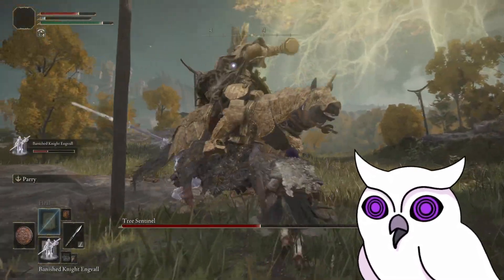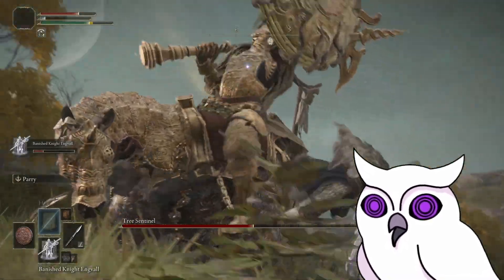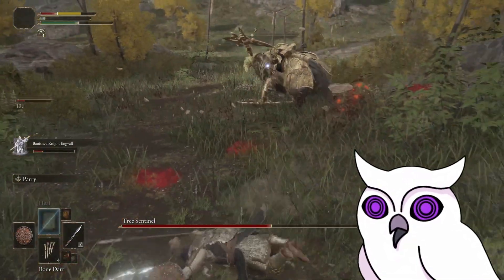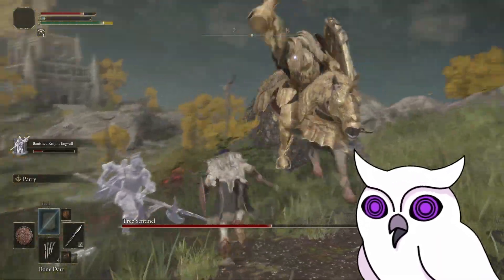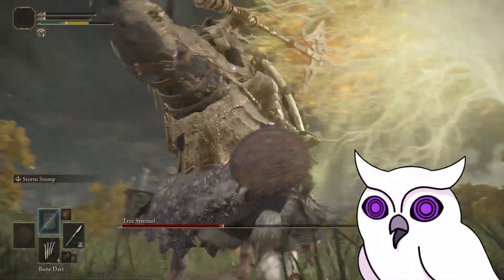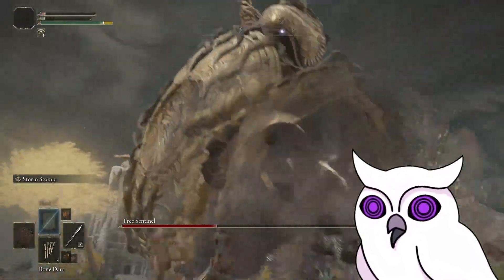In the next attempt I get basically one-shotted by another shield attack. Between that and the arena being shit, I was super mad at this point. Rewatching this footage, almost all the time I get hit is just a stupid shield attack with too much range. Obviously, as I get more mad, my performance gets worse, but I am too stubborn to quit, especially since I got so close already.